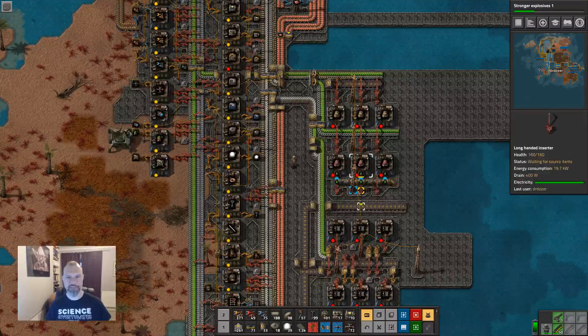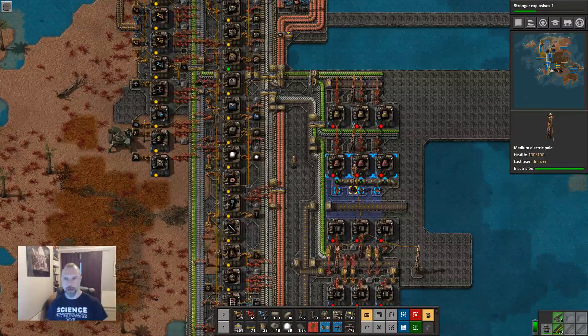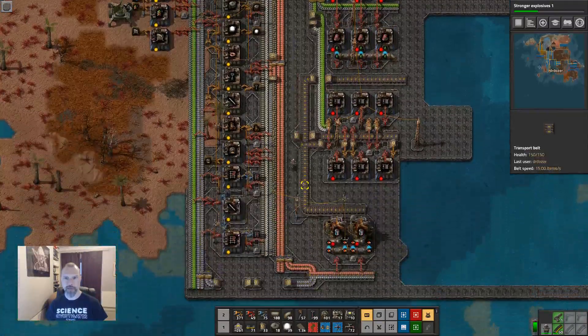Hello and welcome back to Factorio Atlantis. Our task today, if we choose to accept it, is to get sulfur and lubricant.